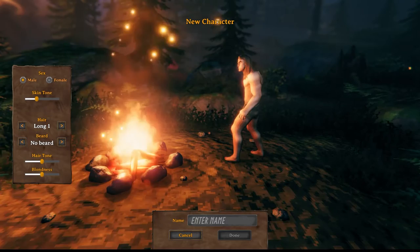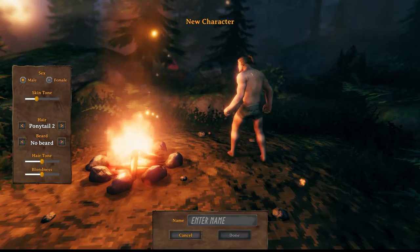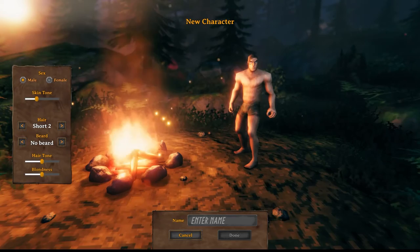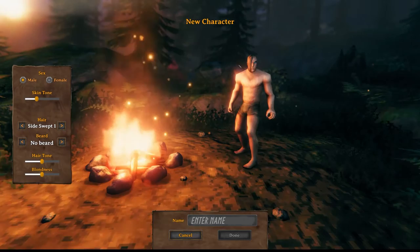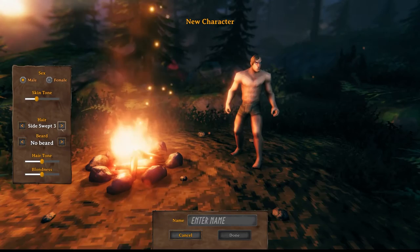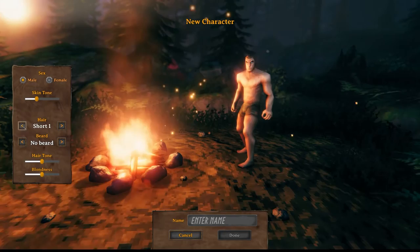There's long one, which is the one I selected, ponytail one - which actually defies the laws of gravity, pointing straight out - ponytail two which looks like an average ponytail. Going through: three, four which is just a little tiny bun up there, short one, short two, side sweep - so if you want to play in a death metal band, there you go. Also looks to me like if you're looking for a 'Karen' hairstyle, these would work out pretty well.